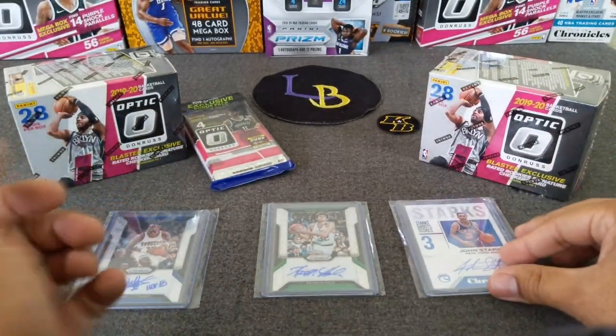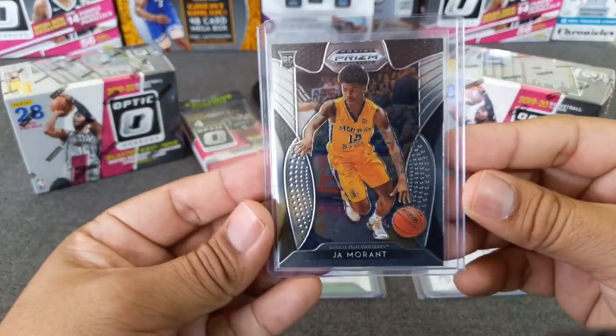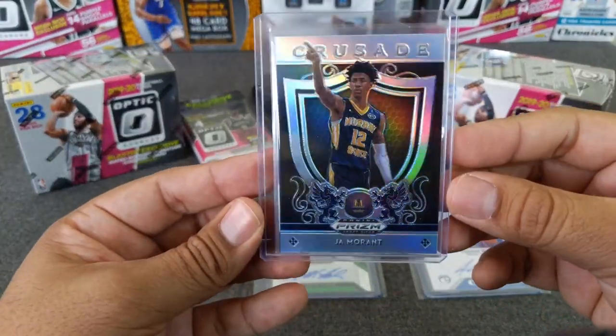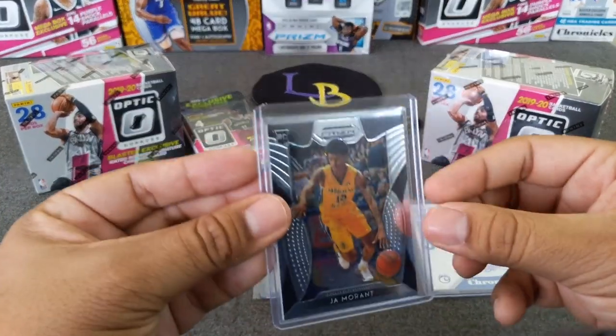So if you're a fan of any of these guys, just look out for that video. And as a bonus, the winner will also pick one of those, and I'll also include in the package a Ja Morant from Draft Picks last year and a Silver Crusade as well.